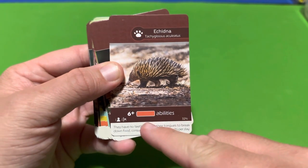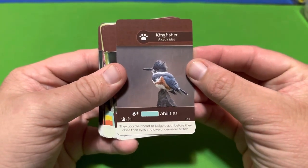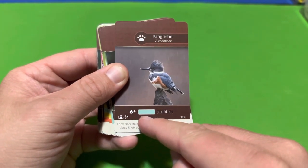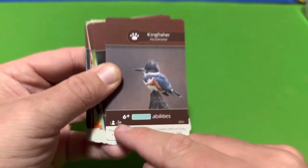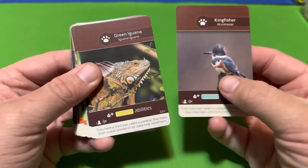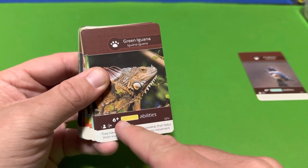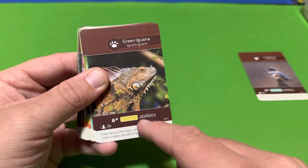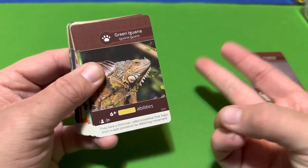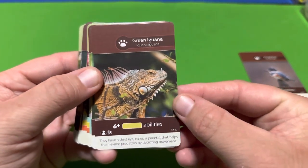It even tells you the percentage likelihood you'll find a card with a red ability. Moving to the other side, the Kingfisher is basically the same thing except it's for blue abilities — you have to have six or more. That can include your island card and climate card as well. The Green Iguana works the same way but requires six yellow abilities, either in your four-by-four grid or on your island or climate card.